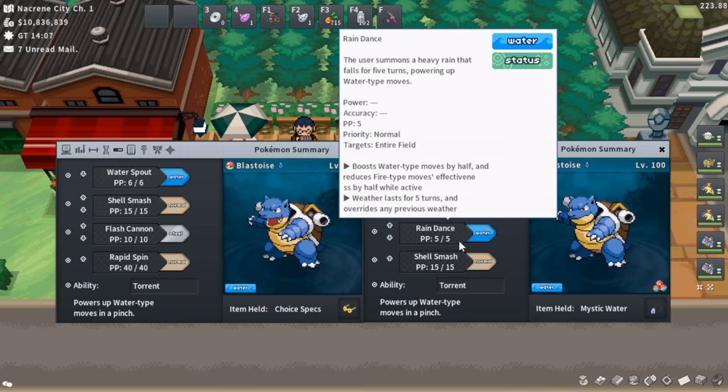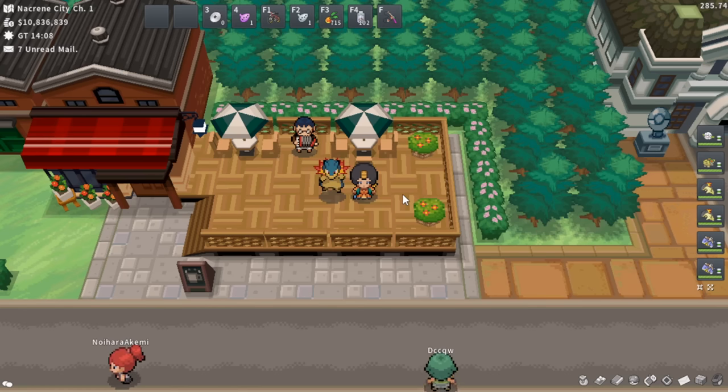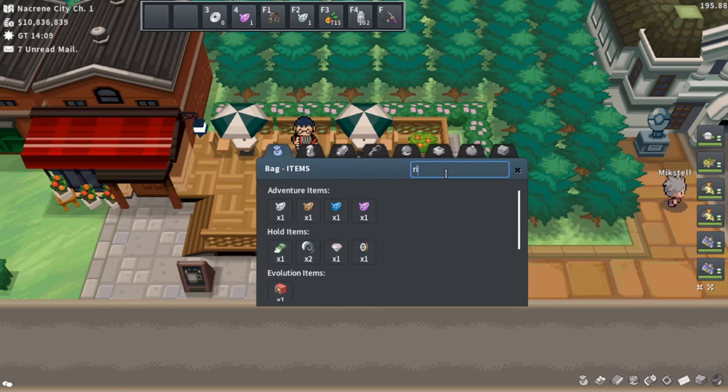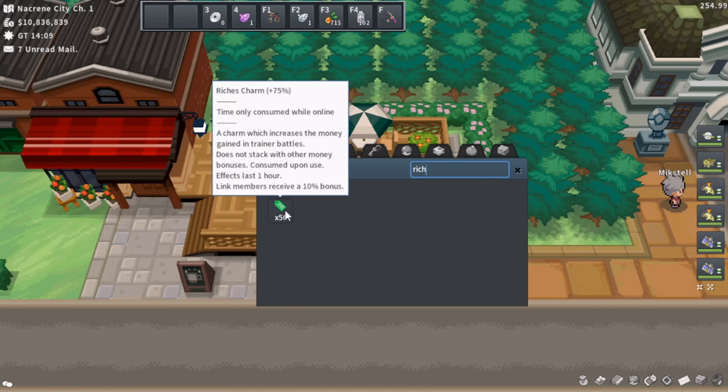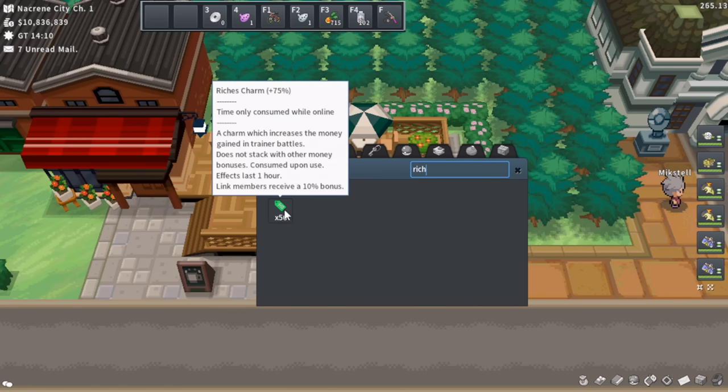That pretty much covers everything for Blastoise and the Pokémon team. Make sure you have a Mystic Water Blastoise and a Choice Specs Blastoise and you should be ready to go. We've covered what Pokémon you need and what storyline progression you need. Third and most importantly, you're going to need a Richest Charm, an Amulet Coin, or something that can boost your Pokéyen per hour. These are unbelievably powerful when used alongside gym runs — they are needed. I do not recommend doing gym runs without them, and they're not that expensive.